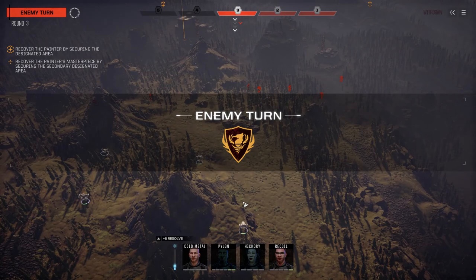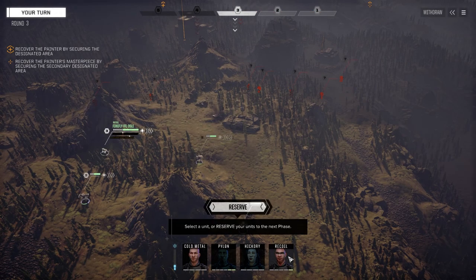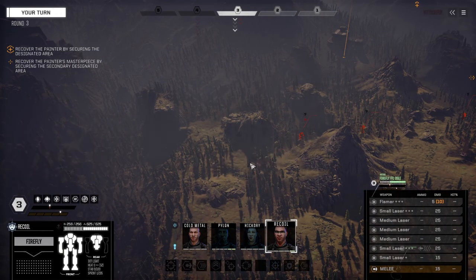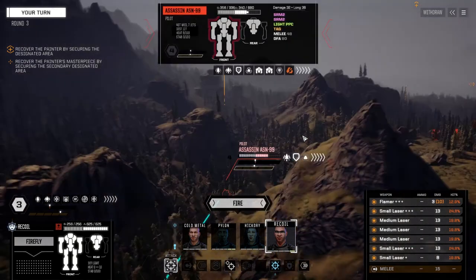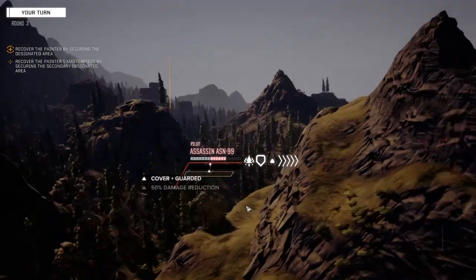That's what you get for being a scout on the opposing team. If you were on my team you'd be in a VIP suite somewhere. Let's see what this guy's got - find out who he is. Assassin - we've got to kill this guy fast. Okay, he's got light armor.